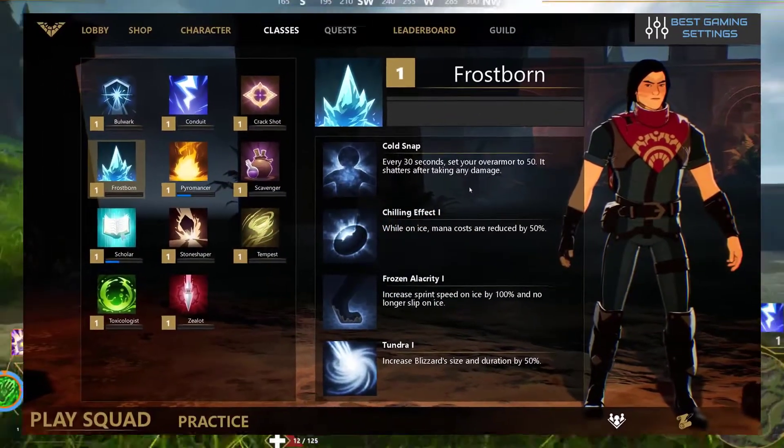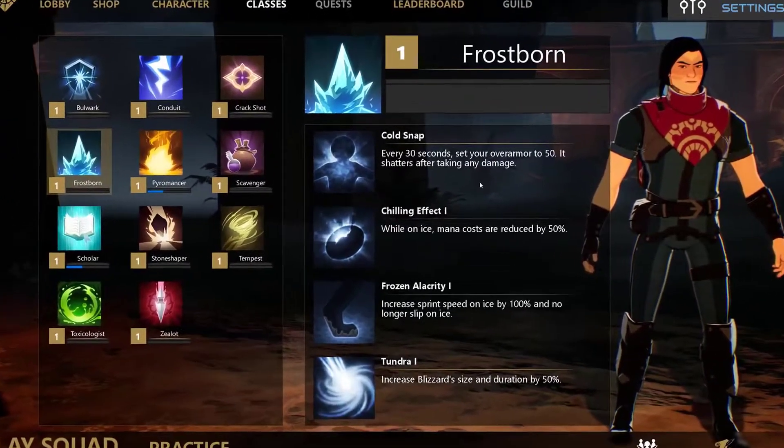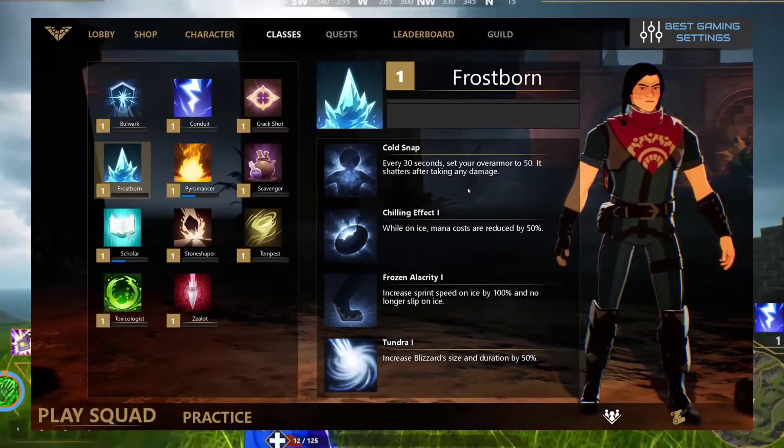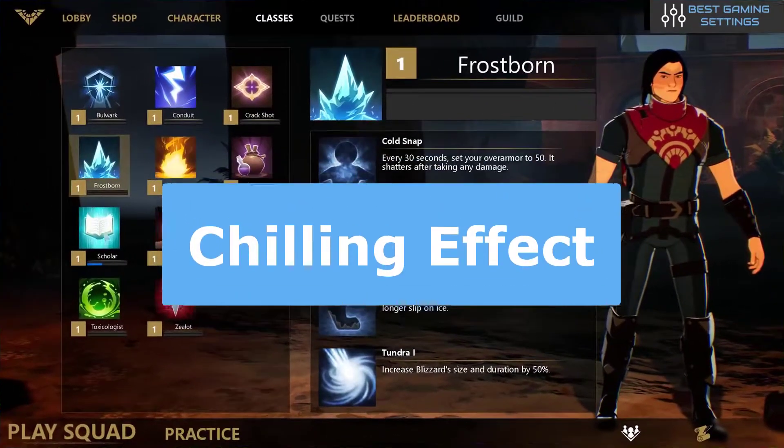Now let's talk about Frostborn's selectable scrolls. As well as the passive ability, you can also gain additional boosts with selectable scrolls. Each time you gain a skill point you can access one of these scrolls. You are given a choice of scrolls for both of your classes.